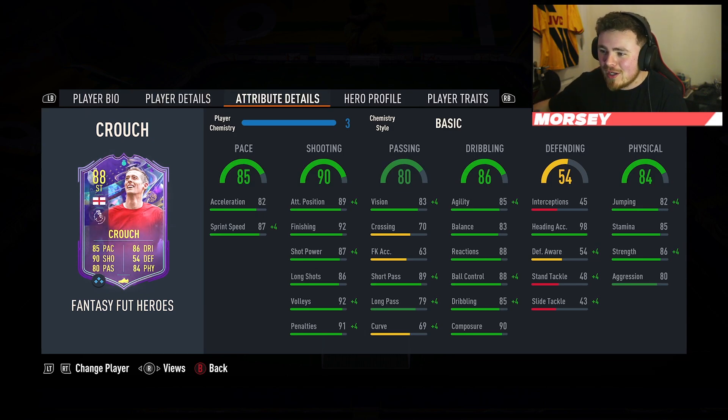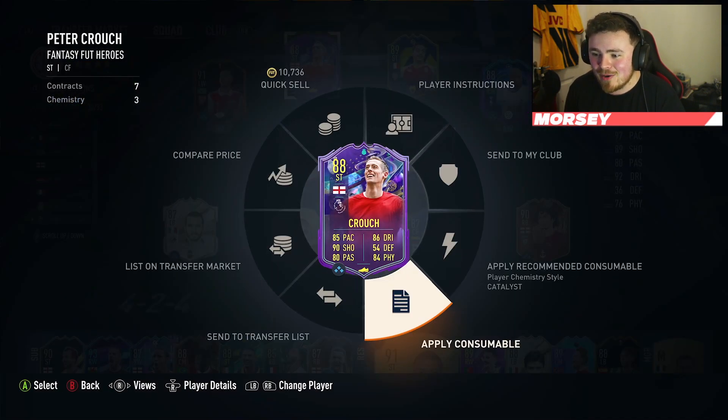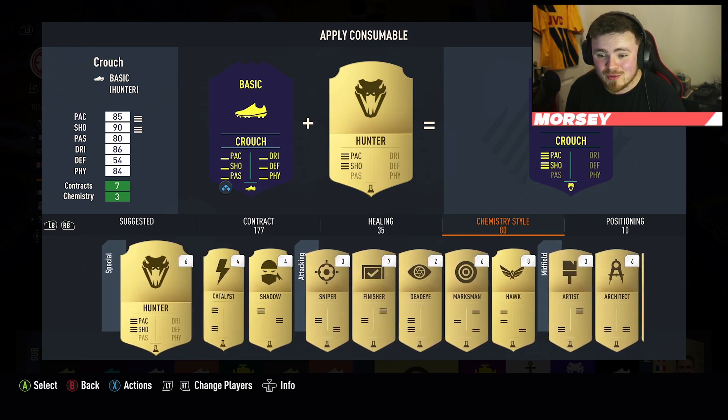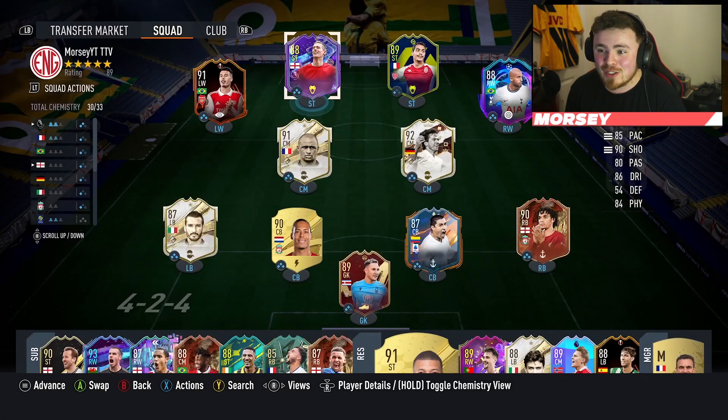For the chem style, I'm pretty certain you want to boost the pace. I'm going to go on Futbin while I figure this out — if you're not subscribed, it's completely free, press that button below to help me get closer to 9,000. Artist, Hunter, Architect — decisions. I'm going to give him Hunter: max out that pace and shooting and just have a laugh. I'm probably going to lose coins on this review as well, but it is what it is.